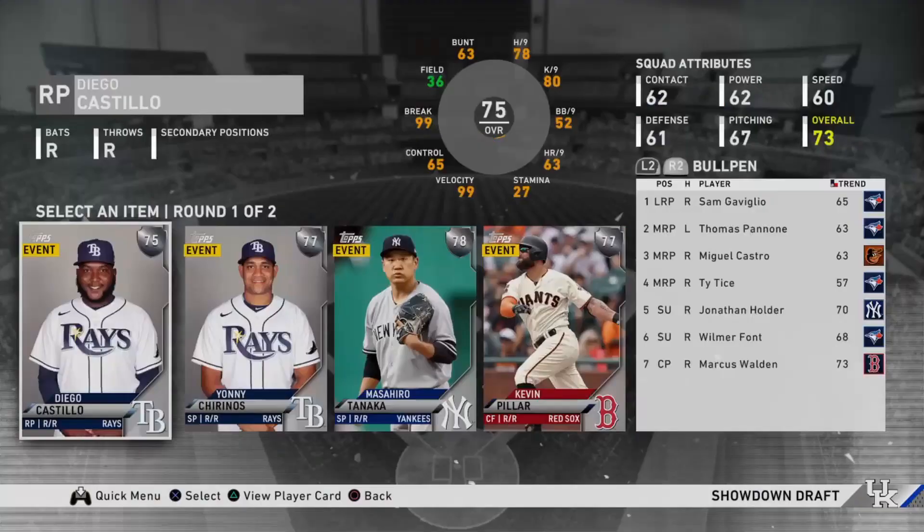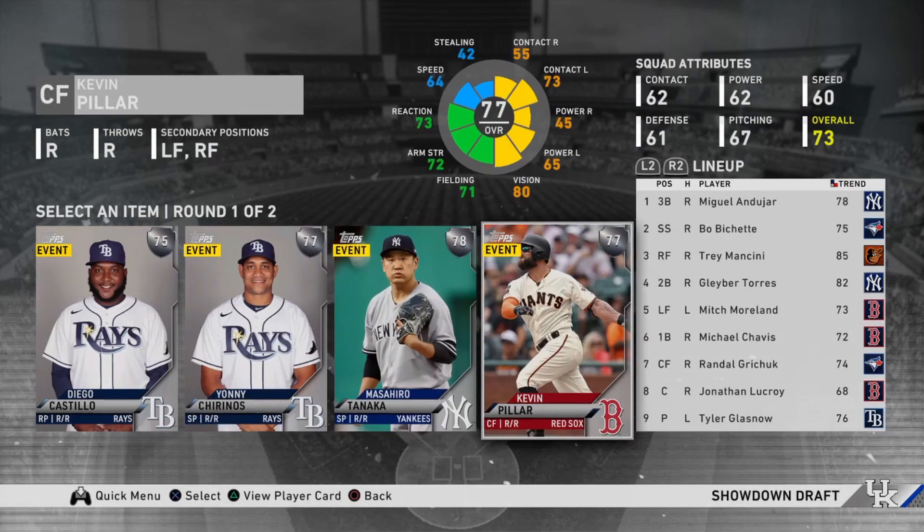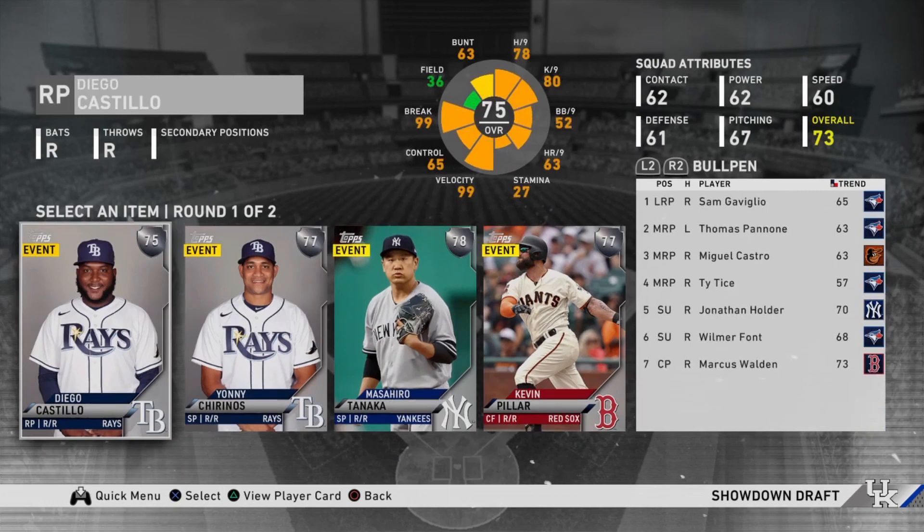Now we get our draft round and this is a terrible round — Kevin Pillar is a terrible hitter and isn't very fast. Since my hitting options were so bad, I ended up going with the reliever Diego Castillo. I would almost always pick hitters, but since the hitter available was so bad, I went with Diego Castillo, though you could also go with Tanaka if you wanted to.